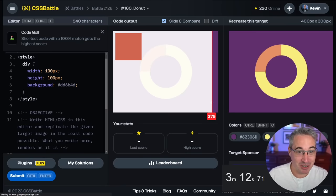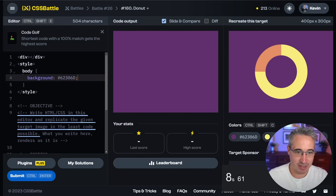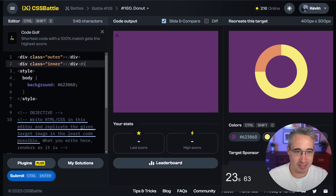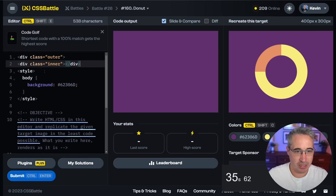I'm thinking conic gradient for this next one, but I'm terrible with conic gradients so I don't think I'm going to have as much luck. Let's hit start. For an easy win, let's start with a body background of that color. I think we want two divs — div class outer and then div class inner. It sort of makes sense to nest them. I was going to use absolute positioning — we'll find out if that's a bad idea.